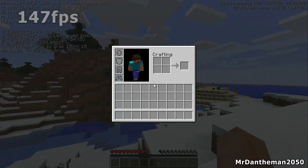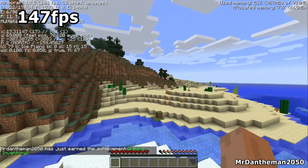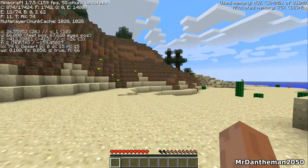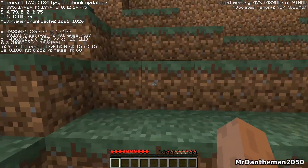Lastly, Minecraft — 147 frames per second. This is everything on maximum with the standard texture pack. Just out of curiosity, when you turn all the settings down to low, you actually get over 200 frames per second. Very very respectable.